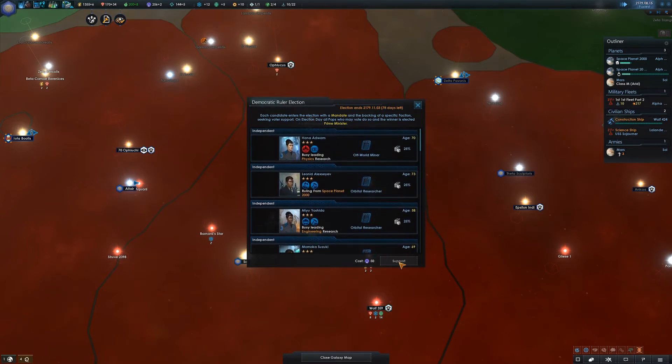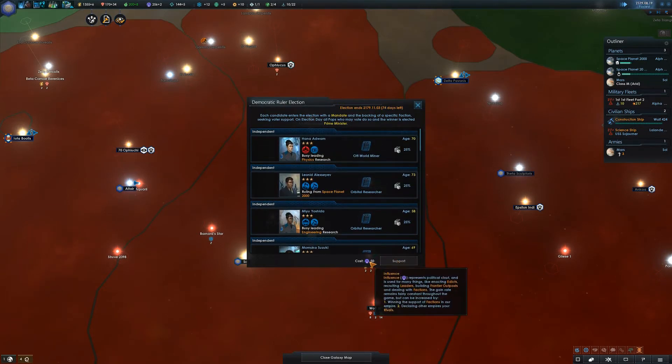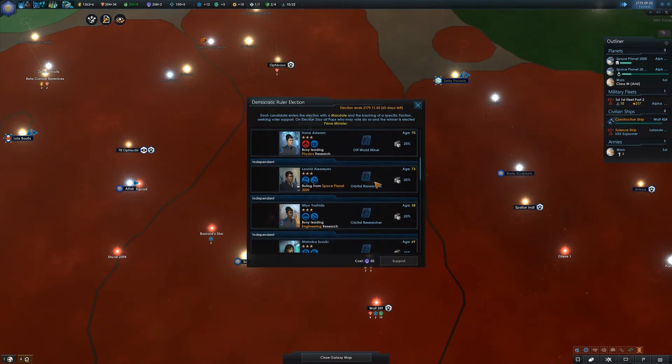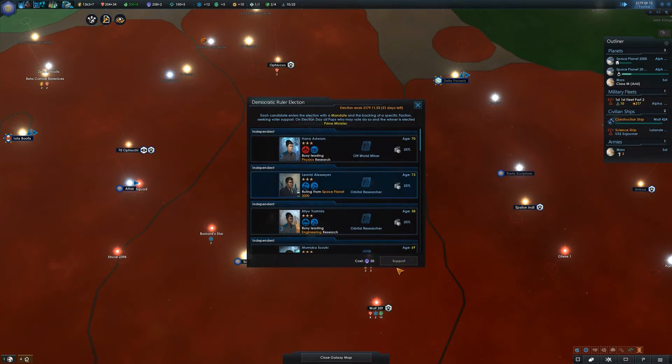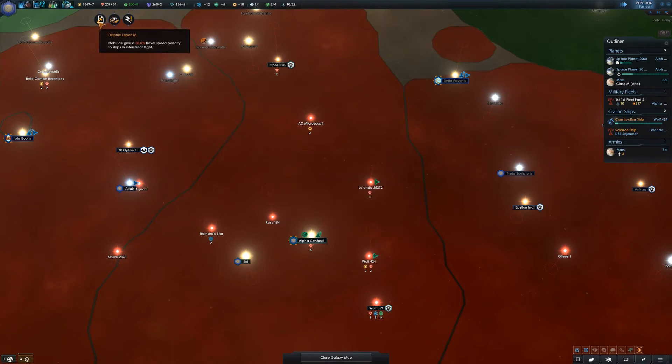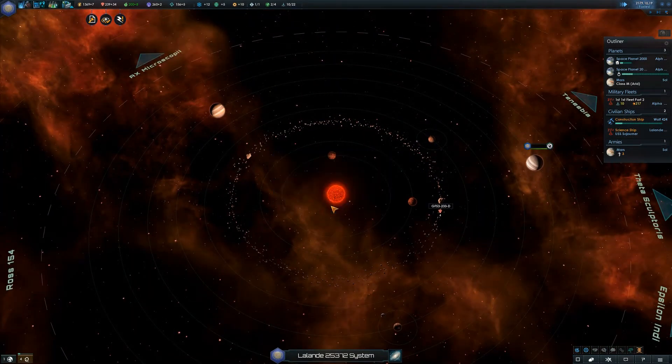Oh, elections. We've got enough to support one candidate. Who are we going to support? Who's the current president — the person ruling from Space Planet 2000? He wants new orbital research stations. They won't let us support them — I don't know why. They're all real old though, I think we need fresh blood. Well, one of them is only 58. That's too old — people of 58 don't know what video games are. That's not very nice.